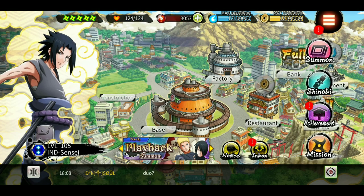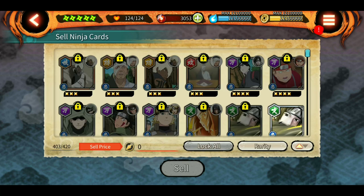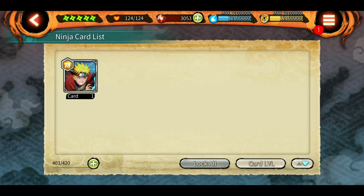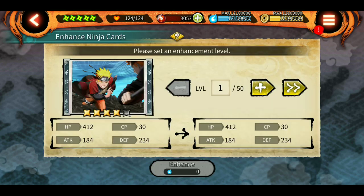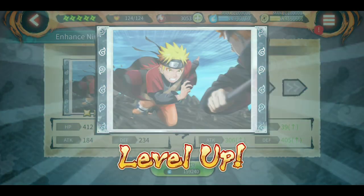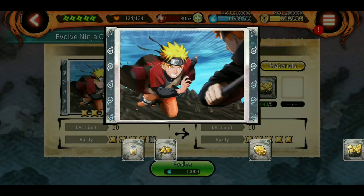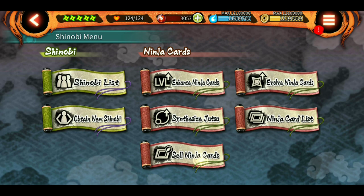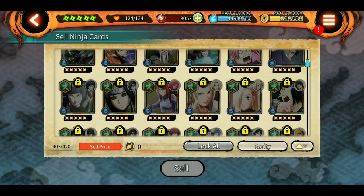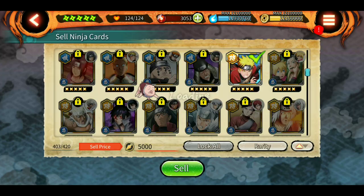The second thing you need to do is sell all unwanted cards you are not using and clear up your stock to get some ability points. For example, a card I already have is just a stack card with no use, so I can sell it. Don't forget to enhance and evolve it first before selling, because otherwise you will get fewer ability points. As you can see, after enhancing, selling gives 5000 ability points — so stock up ability points for the anniversary when you'll be getting new characters.